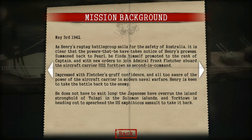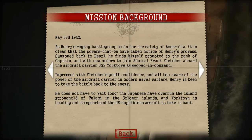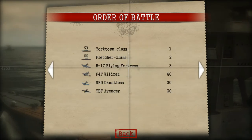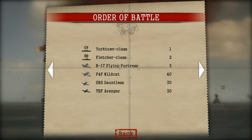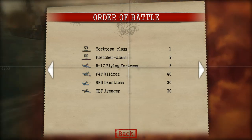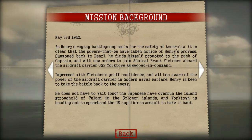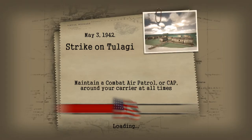The Japanese have overrun the island stronghold of Tulagi in the Solomon Islands, and Yorktown is headed out to spearhead the amphibious assault to take it back. We have one Yorktown carrier class, two Fletcher destroyer classes, three B-17 Flying Fortresses, 40 F-4F Wildcats, 30 SBD Dauntlesses, and 30 TBF Avengers. Pretty good little force here to use, but we just got to use them correctly.